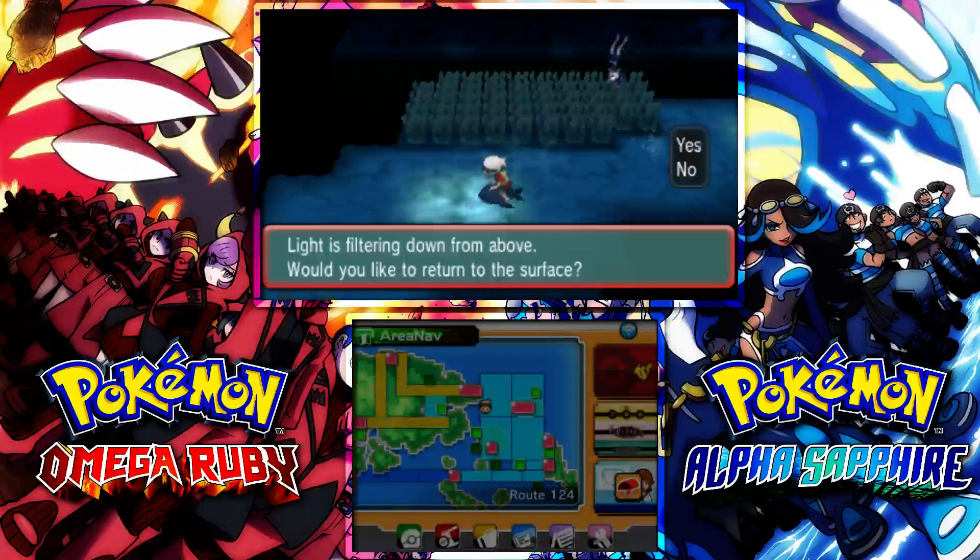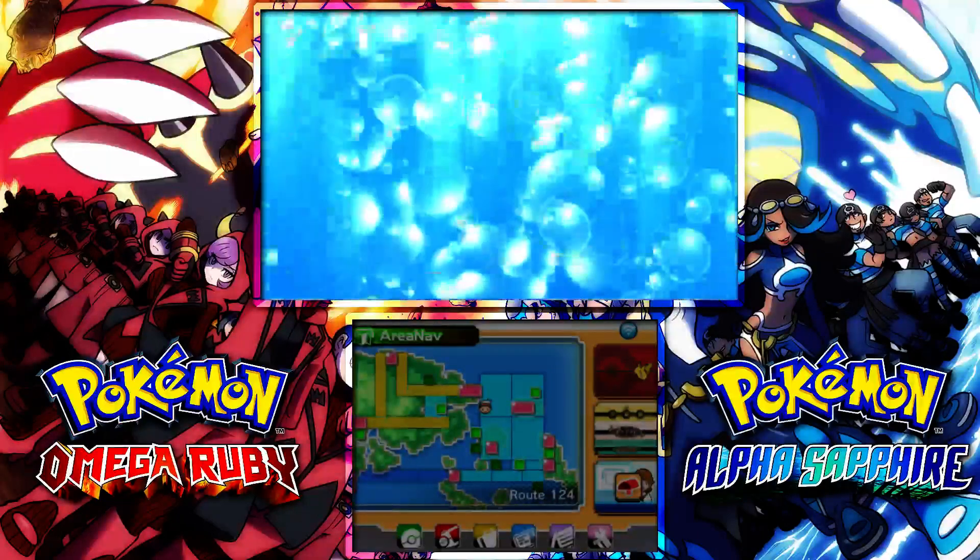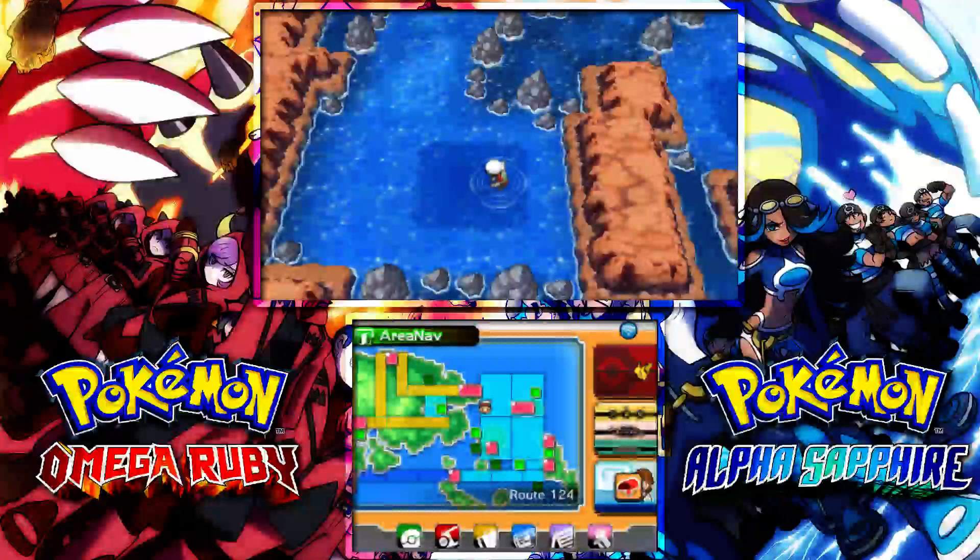You're just going to go down here, use Dive, and use Dive again to go back up, and then you should be really close to the Pinsirite. I'll show you exactly where it is, and that's pretty much all there is to get your Pinsirite to Mega Evolve Pinsir.